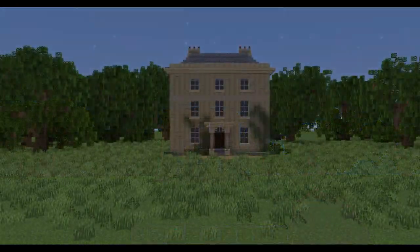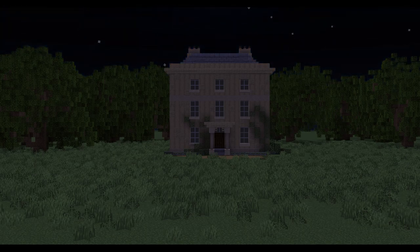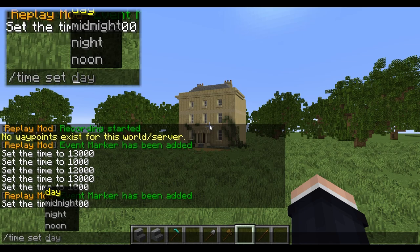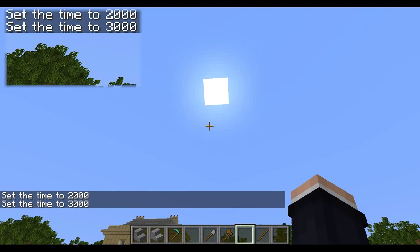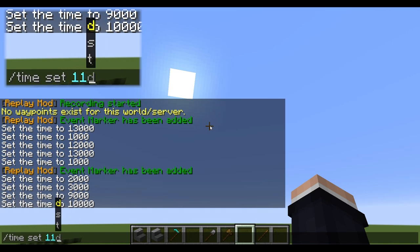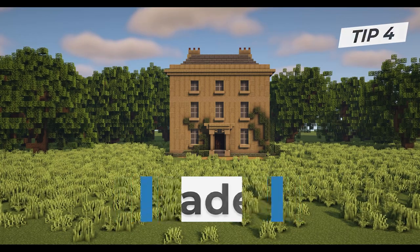Tip number three is time of day, which becomes very important when you want to set a mood for the build. You can go from night through to day, through to sunset and sunrise. To control this you use the command line. The best times are between 1,000 and 3,000 ticks for sunrise, or between 9,000 and 11,000 ticks for sunset.